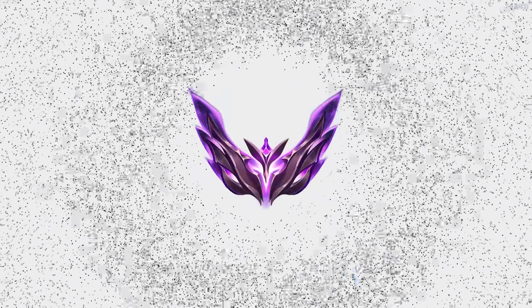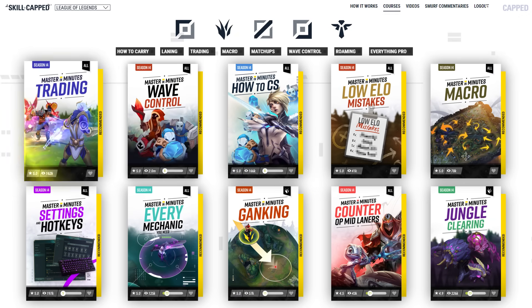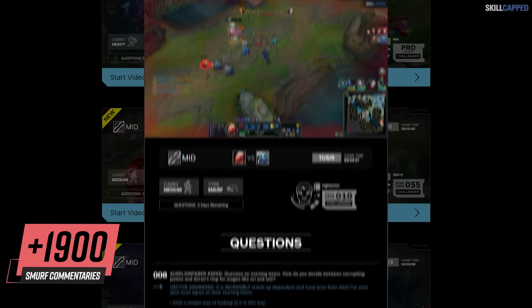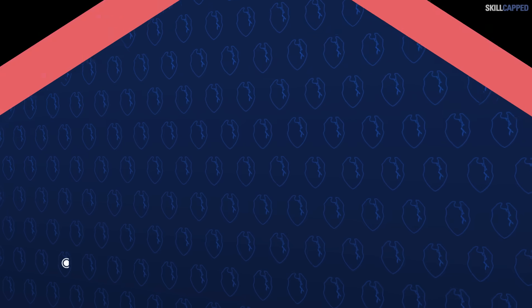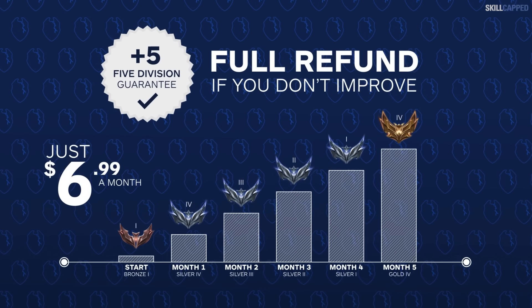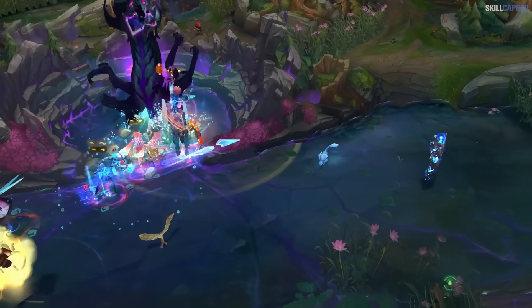If you truly want to improve and rank up fast, head on over to skillcapped.com. We just finished a massive update adding all brand new courses for Season 14. We even upload 10 new smurf commentaries each week where a challenger teaches you how to play every champion in the exact rank you're stuck in. You can try all of this out risk-free — if you don't rank up while actively using SkillCapped, you get your money back, no questions asked. Click the link in the description below to get the rank you've always wanted this season.